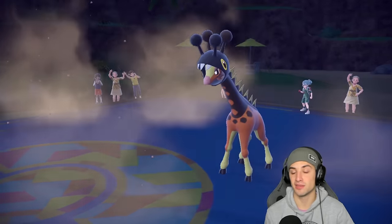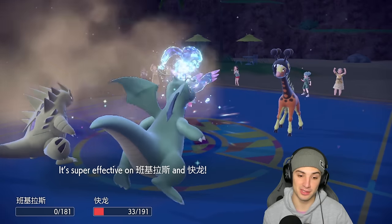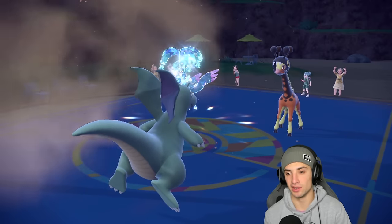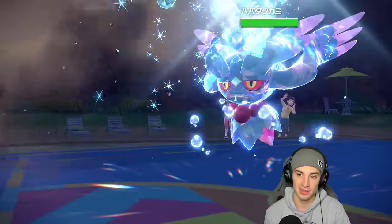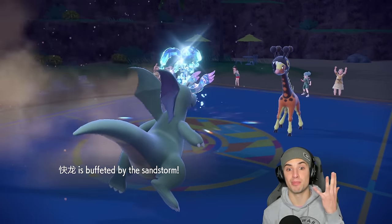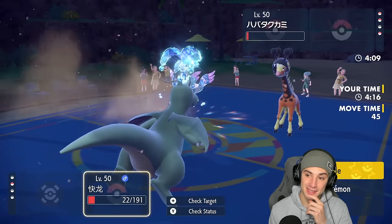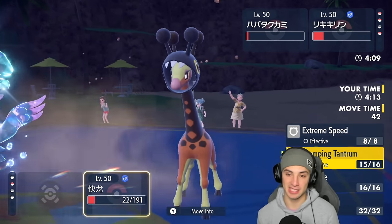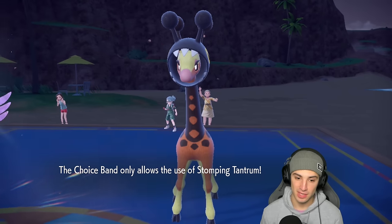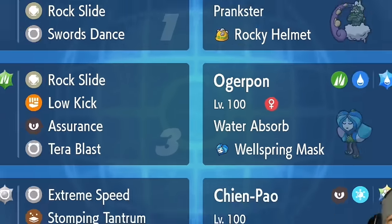They Protect Frigibax — that's a big Dazzling Gleam and some damage there. Game set match — they kept Armor Tail on the field, smart play. With Dragonite choice-locked into Close Combat it's over. Running from battle — GG to the opponent. A solid set of matches.